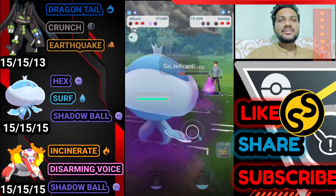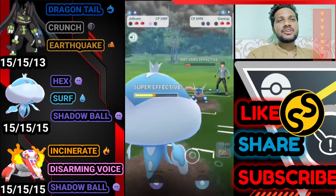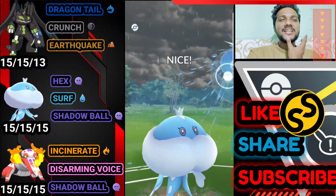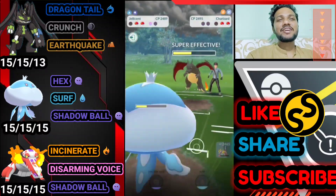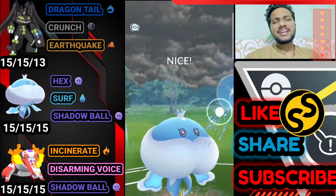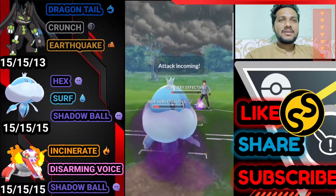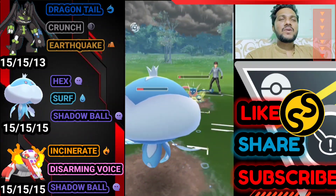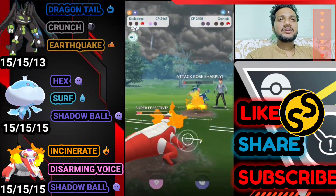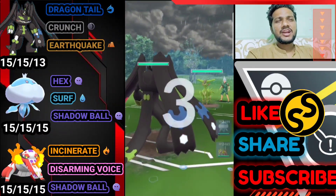Iron Tail takes down Greninja and we get an attack buff. Opponent's last Pokemon is Jellicent and opponent goes for Hydro Cannon — wait, it's Night Slash with the attack buff. We bring Jellicent with Surf which is super effective against Charizard. Another Surf ready — we just need a few more Hexes to knock out Greninja. We get the Incinerate and bye bye to Greninja. GG for us!